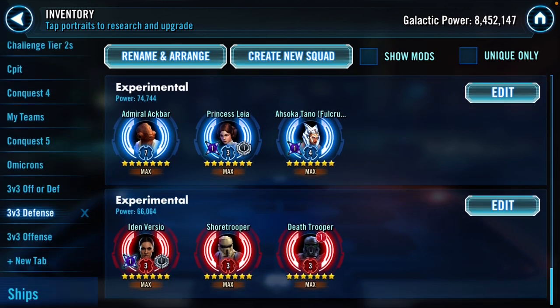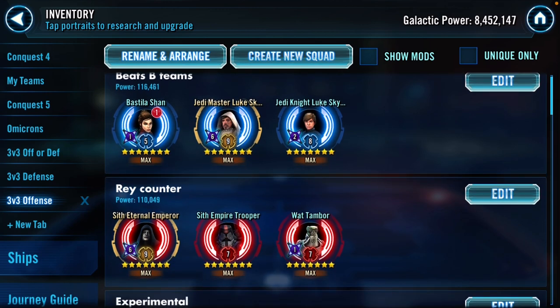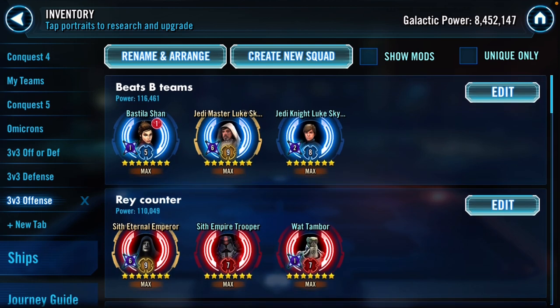Going over to offense now. Those are 13 teams for defense. I've got 13 teams for offense - obviously you need 15 for defense and at least 15 for offense. I've got 13 solid defensive teams, 13 good offensive teams, and about nine teams that can go either way. For offensive teams I like Bastila leading the Old Republic Luke guys.